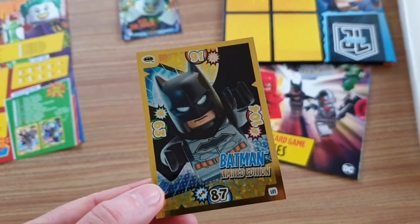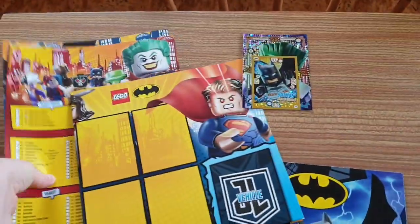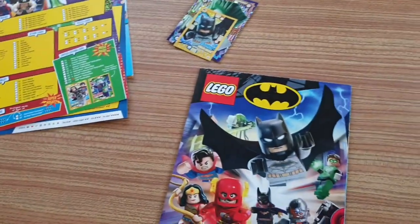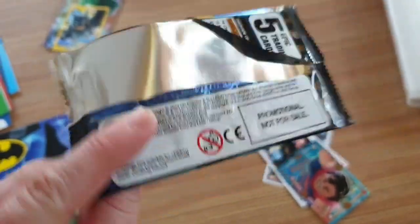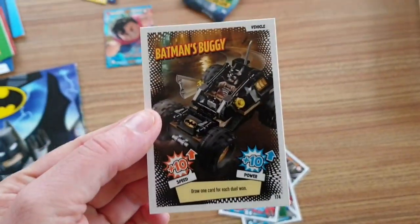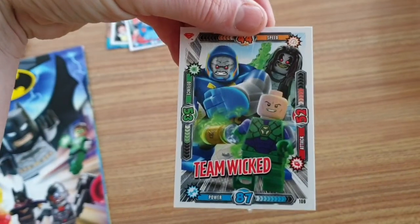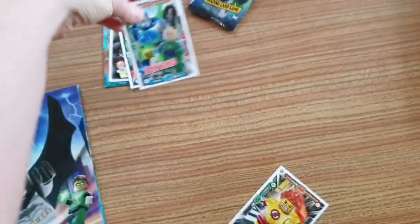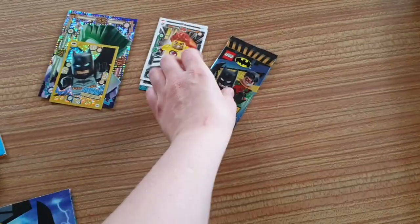We've got the limited edition Batman card, so that goes there. And the pack of cards — this is the promotional pack, not for sale, because obviously it comes with this. What do we get? We've got Ultra Superman, which is kind of cool. We've got Batman's Buggy, Mighty Micro Superman, Team Wicked with Lex Luthor and Logo — Lobo, sorry — and Kid Flash. Awesome!